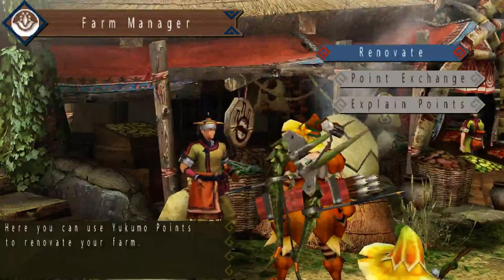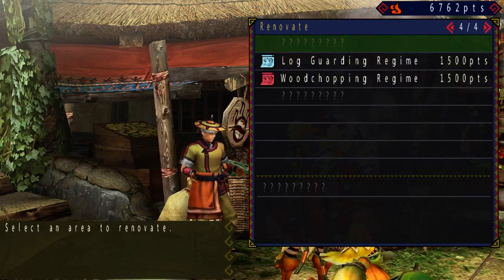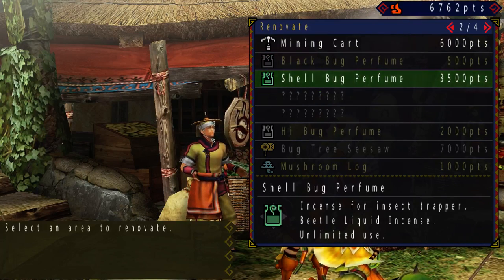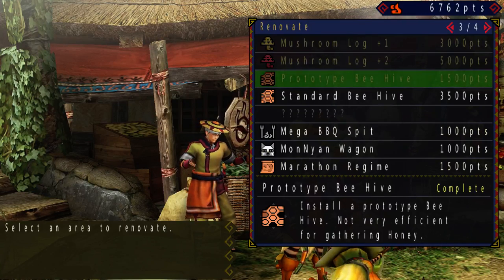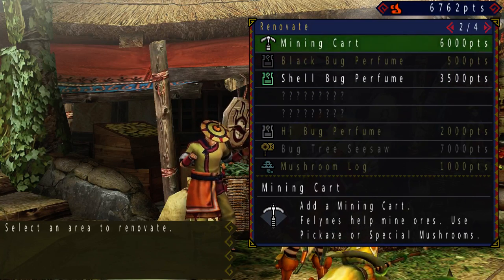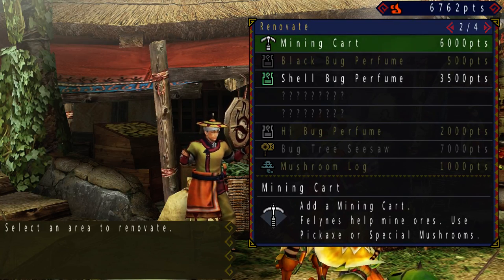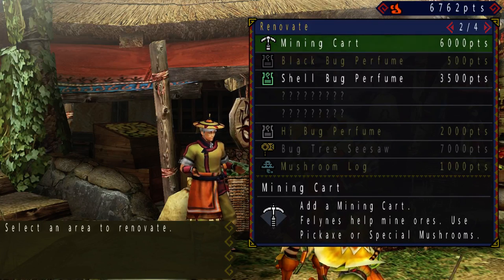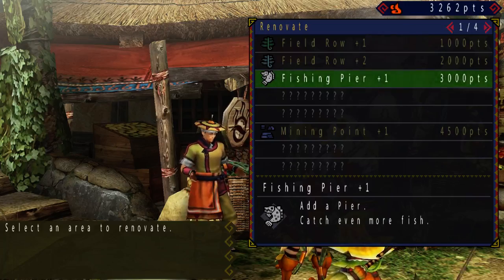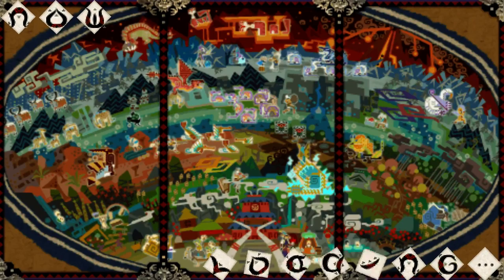Now let me take a quick look and see what I can upgrade in the Yukumo farm. That's quite a bit of points. I'm quite spoiled for choice. I'm thinking I'm gonna upgrade the beehive and the fishing pier. Should I do the mining cart? This thing would give me plenty of ores, but I still have to spend Pig Axes or Special Mushrooms for that. So nevermind — I'll just go with the beehive and the fishing pier, because raw materials are always useful. I need wet fish for close range coatings, which I'm using quite often now.